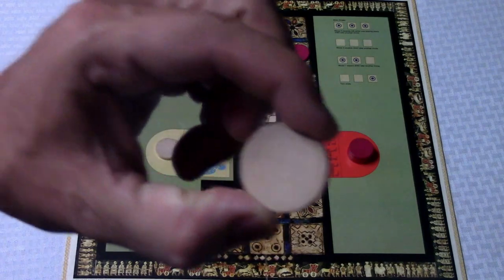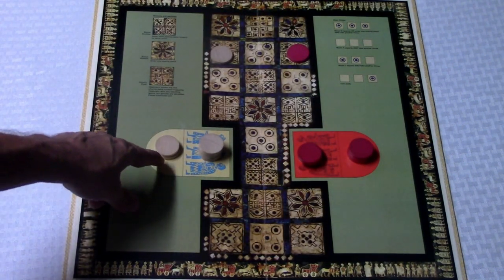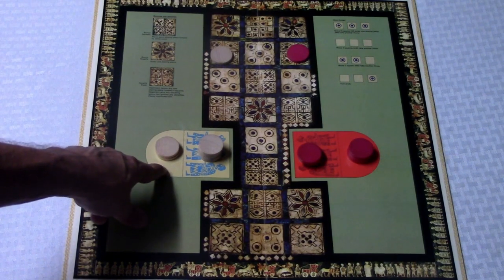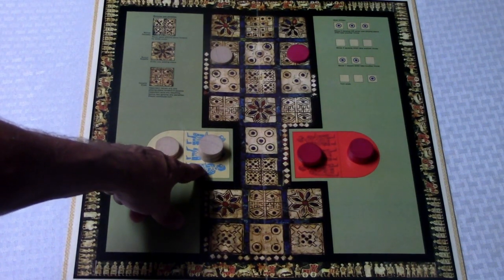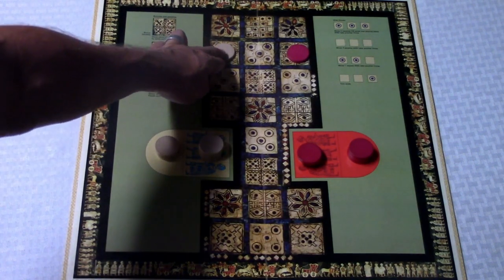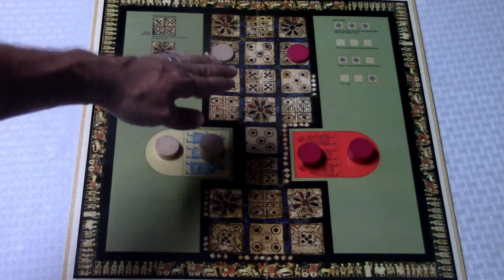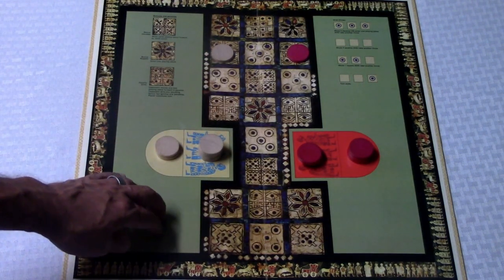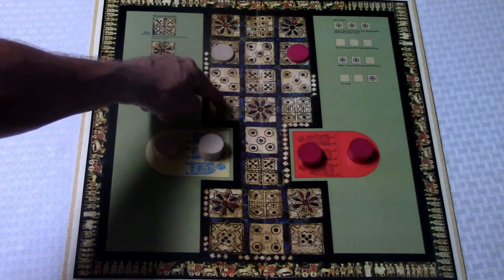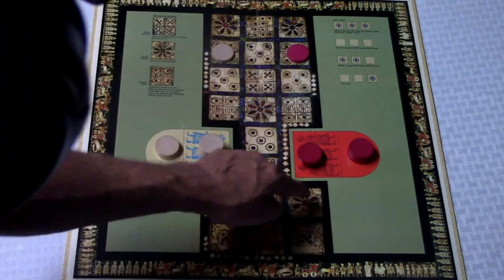Each player receives six wooden discs. You're going to have two pieces in what is called the tomb, three pieces on the start space which allows you to enter the board, and then one chip on another space. The path you follow for the brown player goes like this, and for the red player it goes like this.